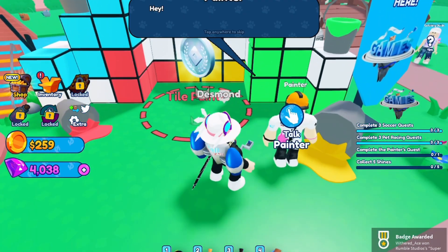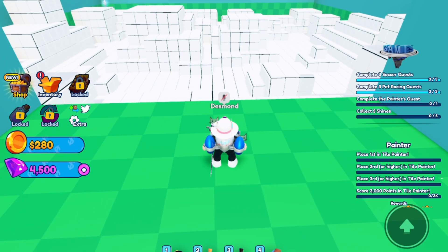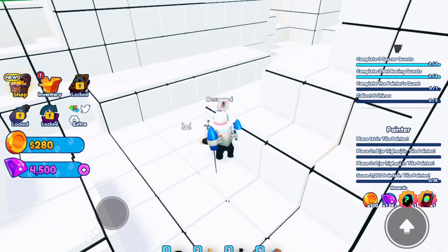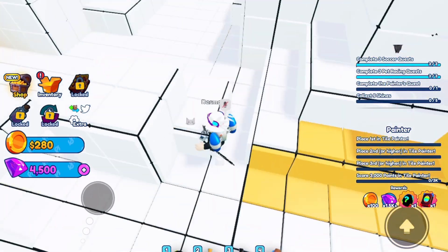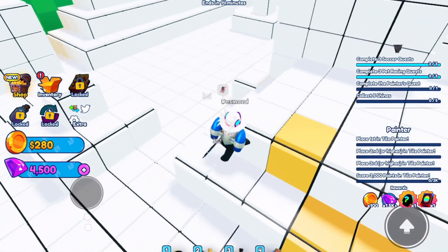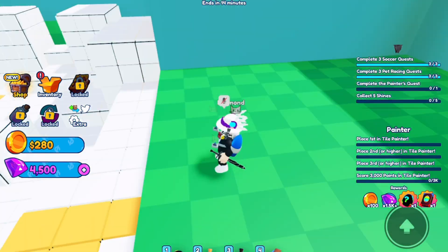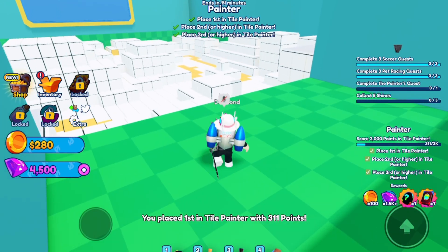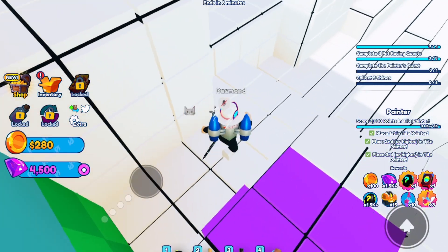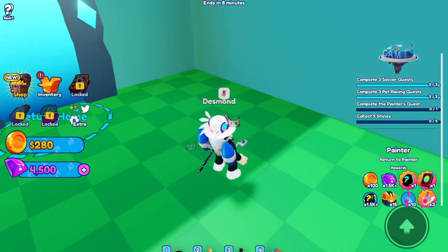Then you want to talk to the painter. You walk in and you have to place first, then place second or higher, then place third or higher, and finally score 3,000 points. Luckily I entered by myself so versing no one made the first three objectives really easy — done just like that. You might have to play three or four games to accumulate 3,000 points.